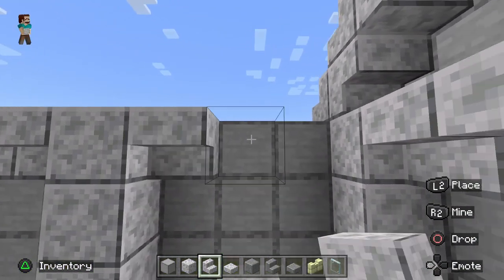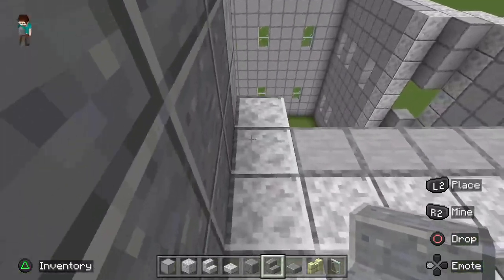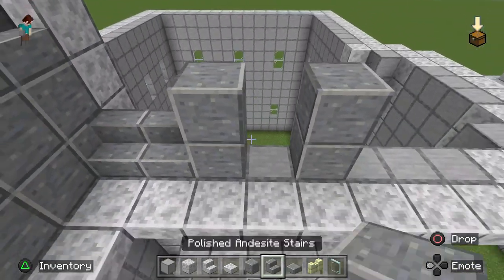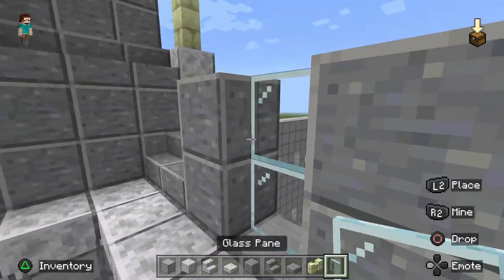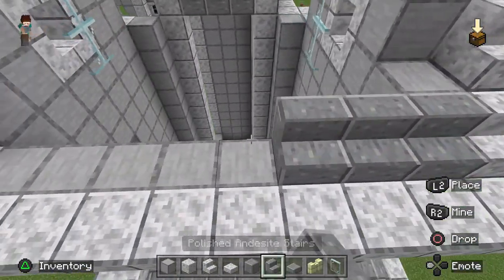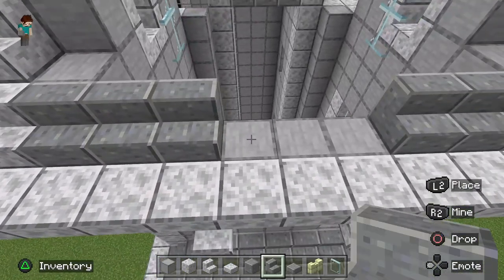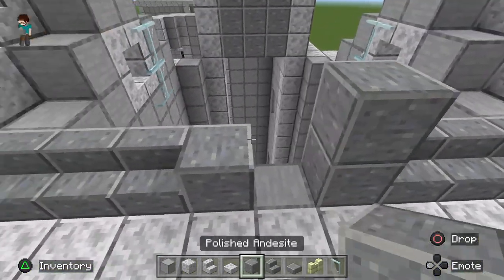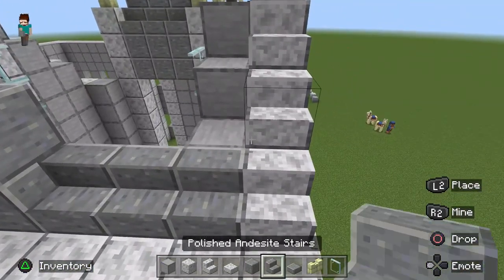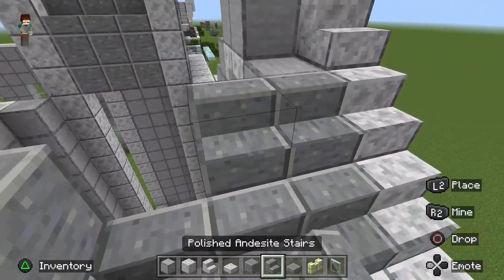At the front of the house, put two stairs, leave a gap, and place a window. There are two windows up here on the attic-level roof section. Then do three on either side in from the peaked section of the dining room — put two panes in just like this. Now we're pretty much ready to start putting the roof tiles on.